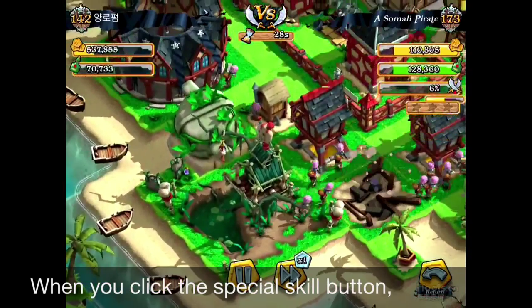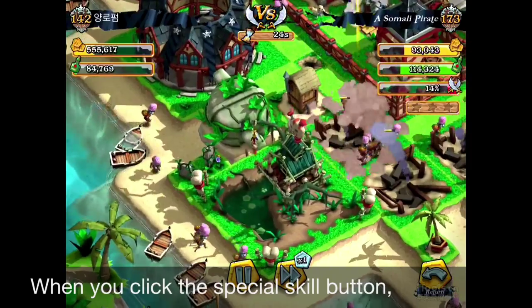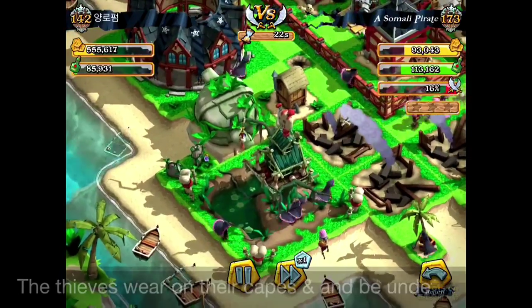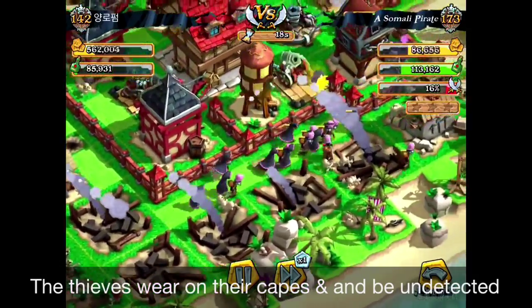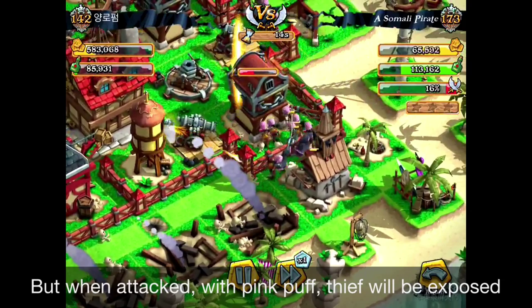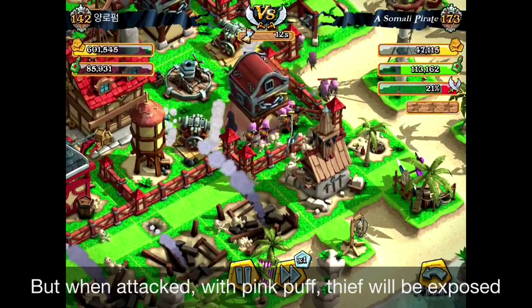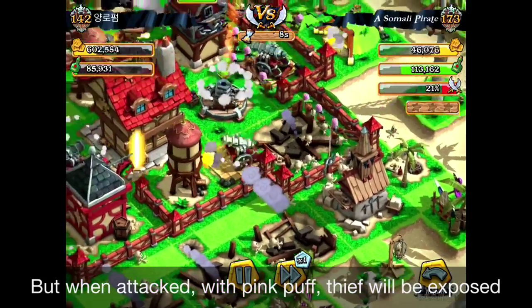You can see the thieves are being deployed and they're going directly to the gold storages. The second I press the button, you can see they're wearing the capes and being undetected. But bang — with the Mortar and the pink puff — you can see now they're exposed and being attacked by the cannons and mortars.